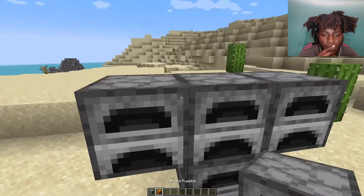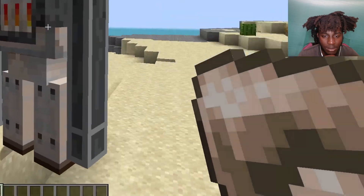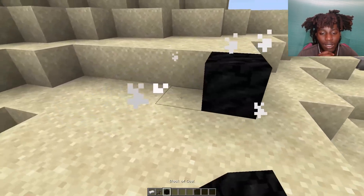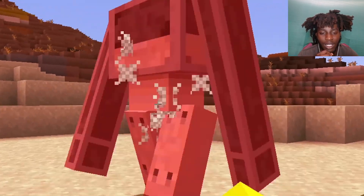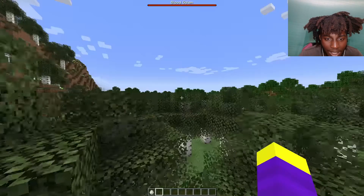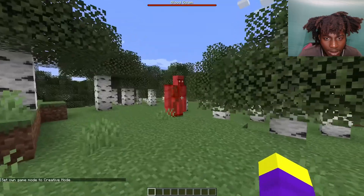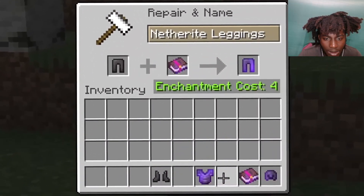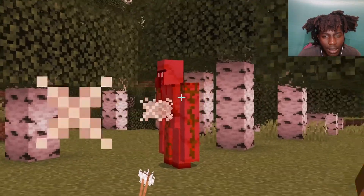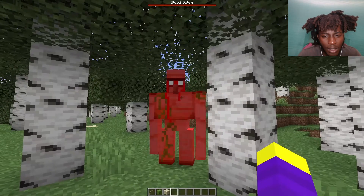The furnace golem is spawned using furnaces, obviously, and he is probably one of the most useful golems added. If you right-click this guy with an item that needs to be smelted, he will smelt it for you instantly. You can also kill him, and he drops one coal block, but you have to be careful while fighting him because he shoots fireballs at you — well, they don't really work like fireballs, but you get the point. The last golem is the blood golem. He spawns anywhere around the map at any time, and he's a boss. He does 10 hearts no matter what — even with full protection netherite armor, you're still dead. The only actual way to kill the blood golem is by using cactuses, so basically you're dead if you run into this guy.